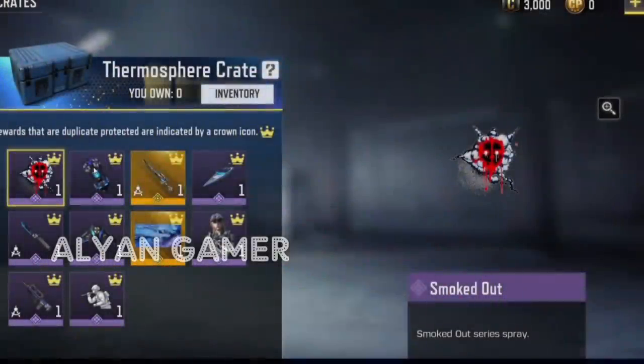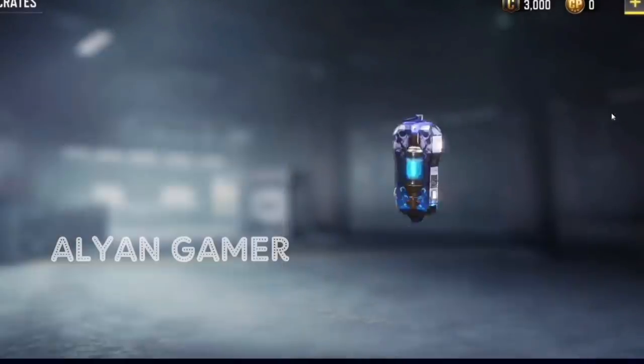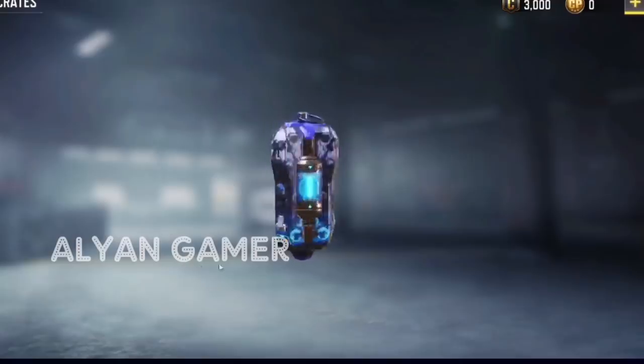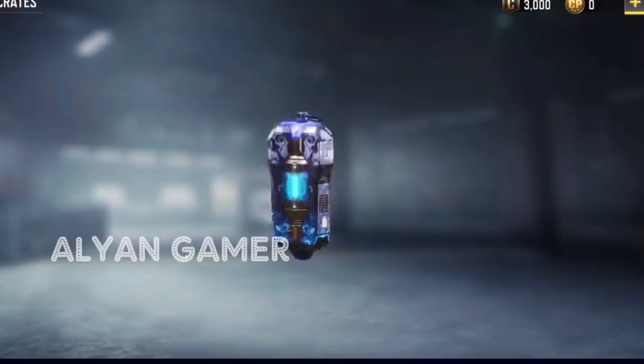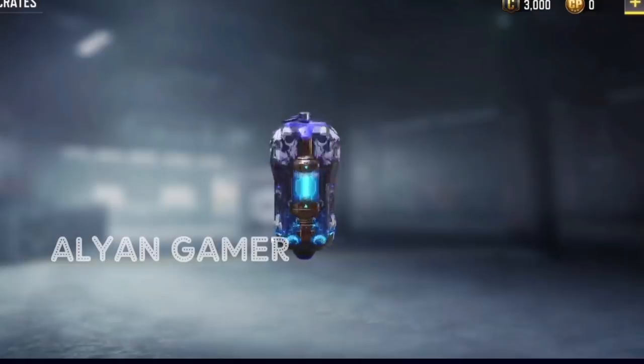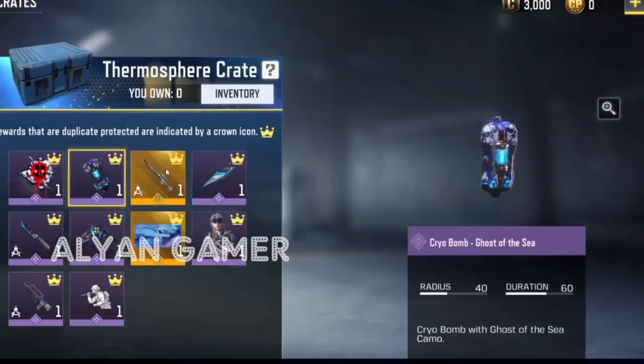Starting off, we have this particular draw. First, there's the Smoked Out spray — it's a spray with a mask on it. Then we have the Ghost of the Sea skins. For the Cryo Bomb, it's blue with water droplets and water bubbles floating up the gun, and we actually have the Ghost logo on top of the Cryo Bomb. It looks pretty sick.